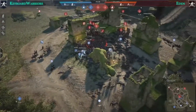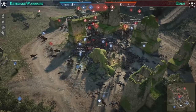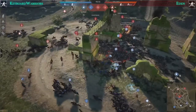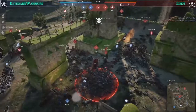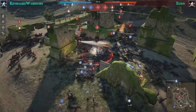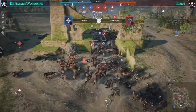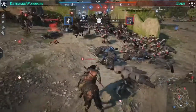Eden needs to defend or they'll be in trouble — constantly losing players. Deaths are 23 to 23. Keyboard Warriors are trying to push heavily into the middle, but that's exactly where all of Eden's artillery is aimed. They should flank more. Currently only White Hydra and Rev from Keyboard Warriors are on the flank, and they've destroyed a few artillery pieces — but several remain.